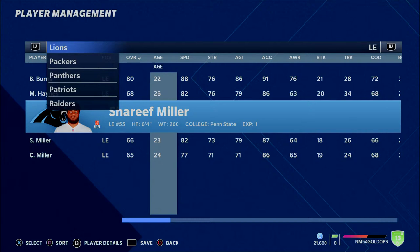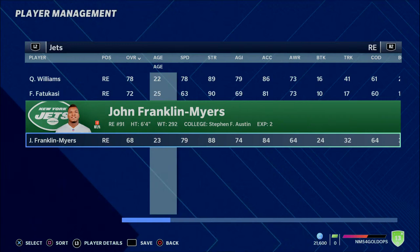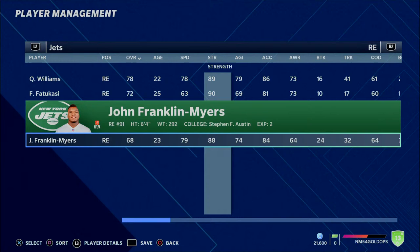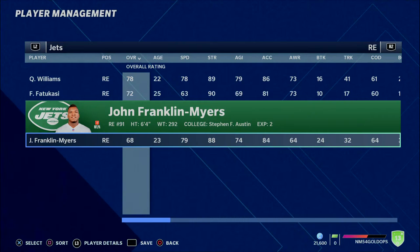The next player is going to be on the Jets — Franklin Myers. What I like about him is not only that he fits the bill as a 23-year-old 68 overall, but I really like his combination of speed and strength. He's not a burner — 79 speed is respectable — and you'll probably get a couple of increases if you develop him as a finesse rusher. The 84 strength is really nice to have on top of that. This is a guy that will be able to play both the pass rush and run stuffing game effectively.